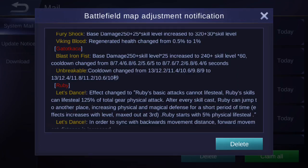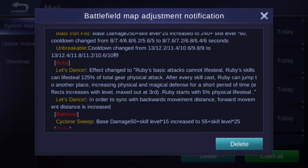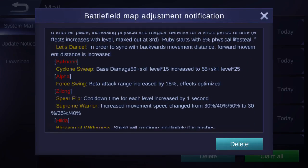Gatotkaca's Blast Iron Fist base damage changed from 250 + level × 25 to 240 + level × 60, with cooldown adjusted. Ruby's Let's Dance effect has been changed significantly: Ruby's basic attacks can no longer lifesteal, but her skills can lifesteal at 125% of total gear physical attack. After every skill cast, Ruby can jump to another location and gains increased physical attack and magic defense for a short time — effects increase with level, maxing at level 3. Ruby now starts with 5% physical lifesteal.